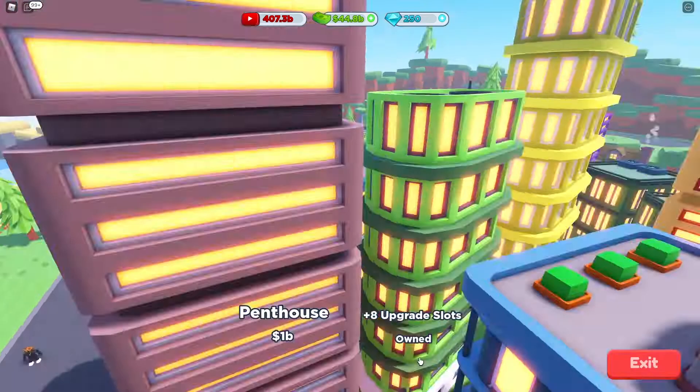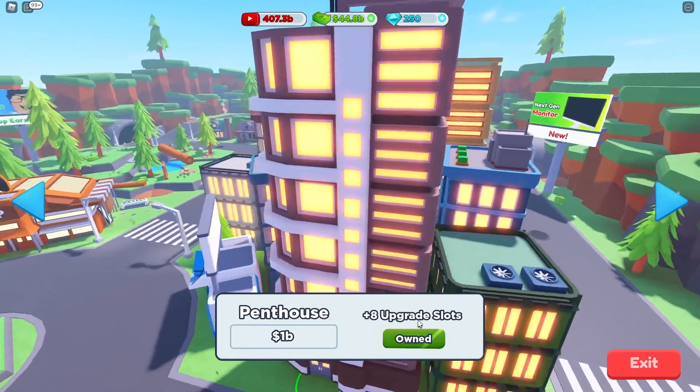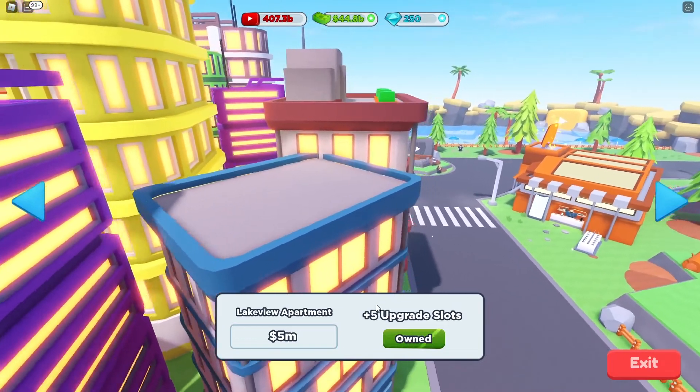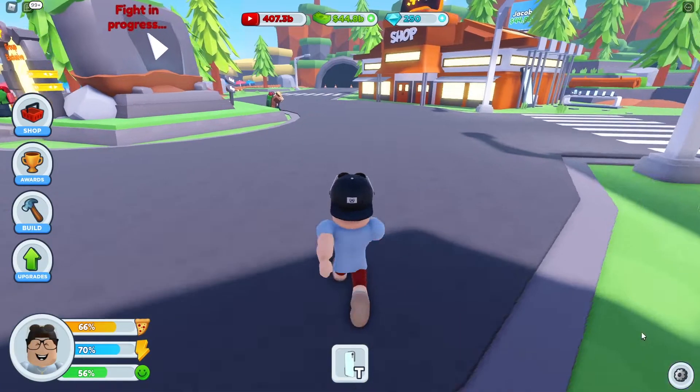So when you go into the shop here and you go to buy a new house, as you can see it says right here 8 upgrade slots on the penthouse, 3 on the starter, and 5 on the lake view apartment. I didn't know what these upgrade slots meant at first, but in today's video I'm going to be explaining what they meant to try and help you if you also don't understand.